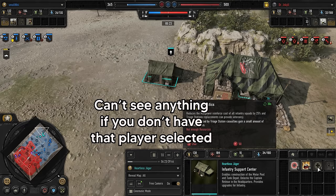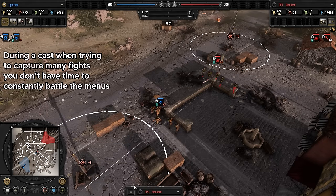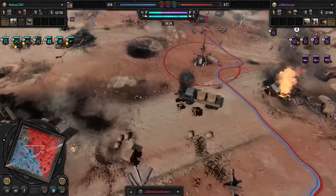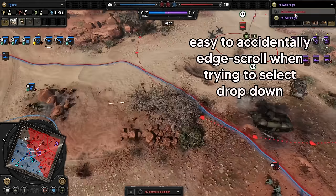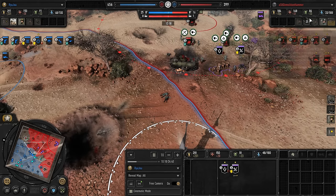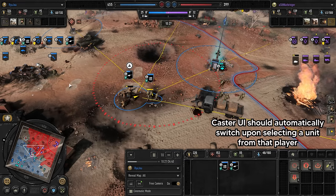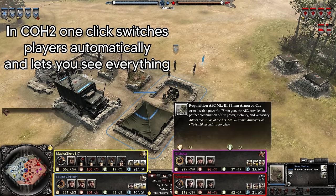In team games, if I want to switch players in the caster mode UI, there is no hotkey — I have to manually mouse over to the corner and select them from the drop down, which is very slow. Personally, I would like it if when I select a unit or building of a player, the caster mode UI on the appropriate side changes automatically to display that player. I basically want to see everything with one click, instead of having to battle through menus and manual selections.